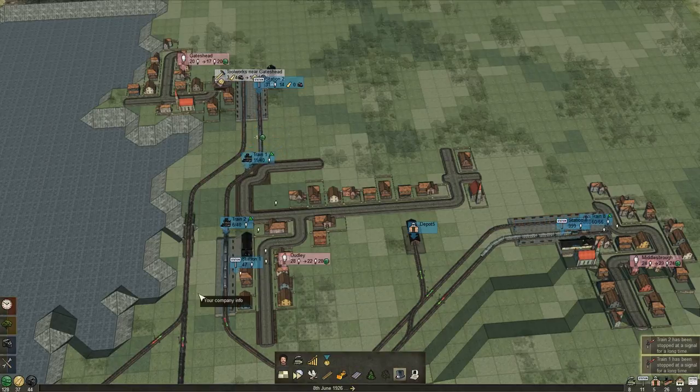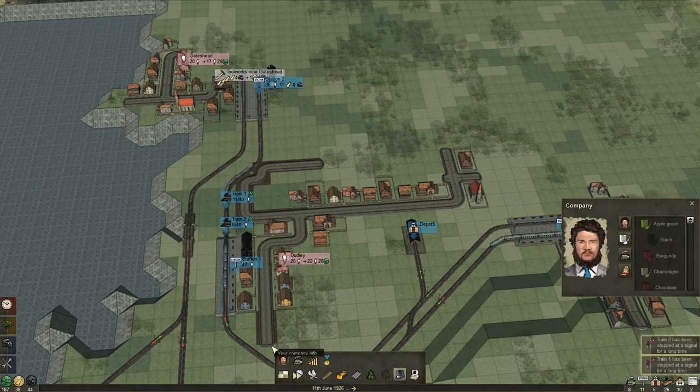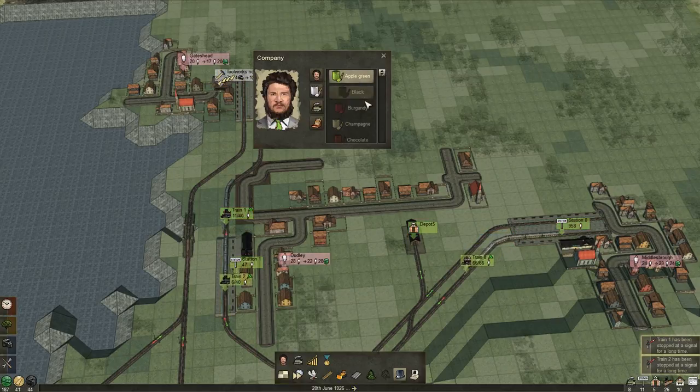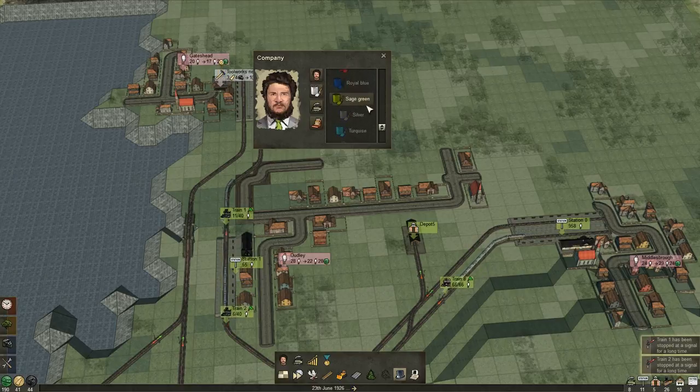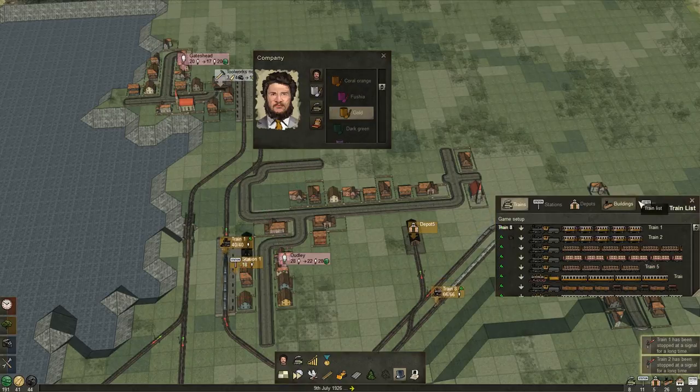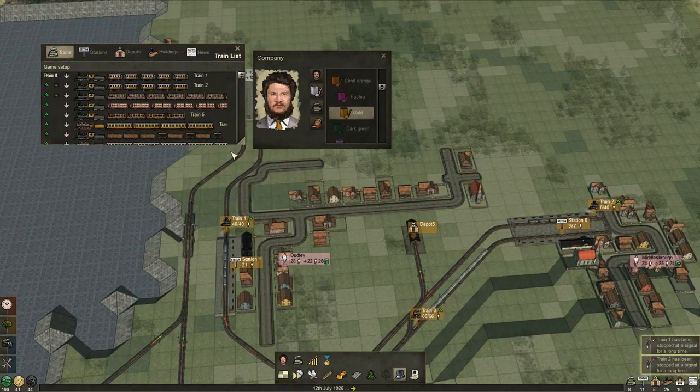Let's have a look at our company info — starting with this picture of a man with a beard. He doesn't seem too cheery about it. We can change our colours. Let's go with gold — paint it like you mean it. I've painted my tie — my tie is now pink. No — gold tie. Trains. Oh hello, there's a full list of them. They've all been painted gold as well. Hey, they look pretty impressive when you stick them all like that.